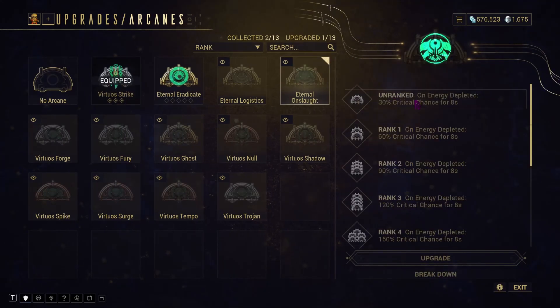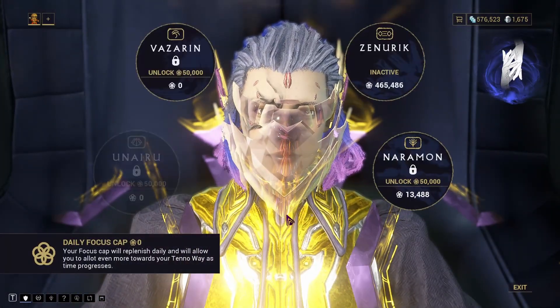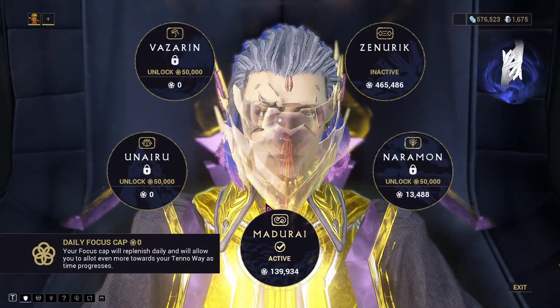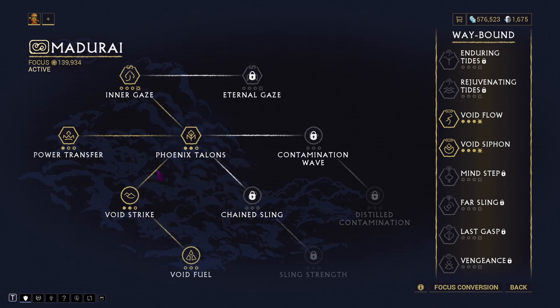For arcanes, I would recommend Virtuous Strike and Eternal Onslaught. Virtuous Strike gives you 80% increased critical damage with a 20% chance to proc on every crit hit. Eternal Onslaught gives you plus 180% crit chance when you fully deplete your energy, which is really useful with the Madurai Focus school's first ability that depletes your energy.